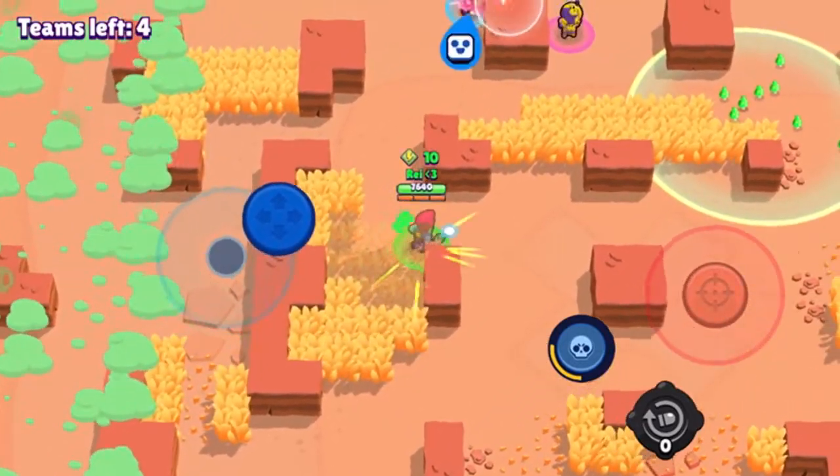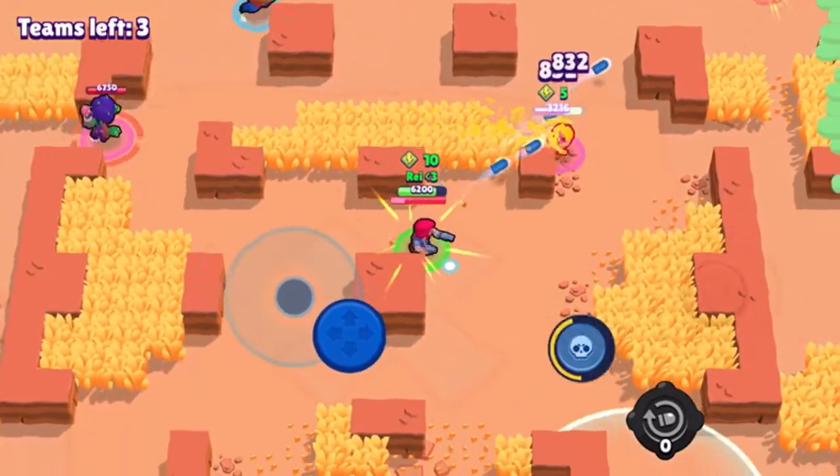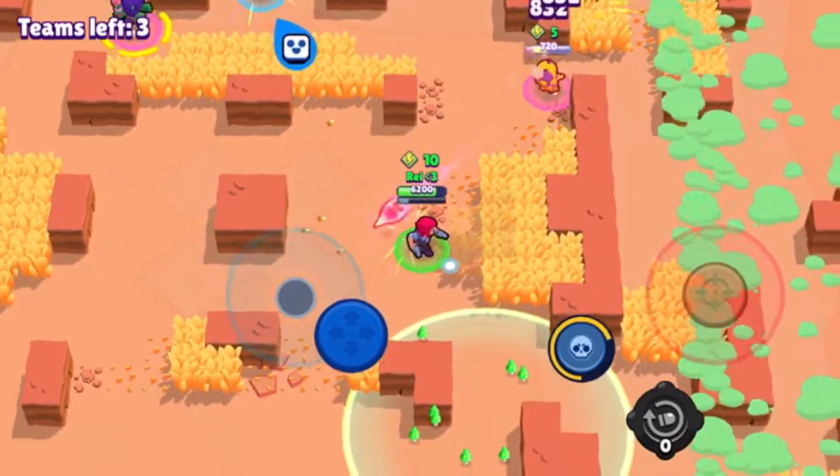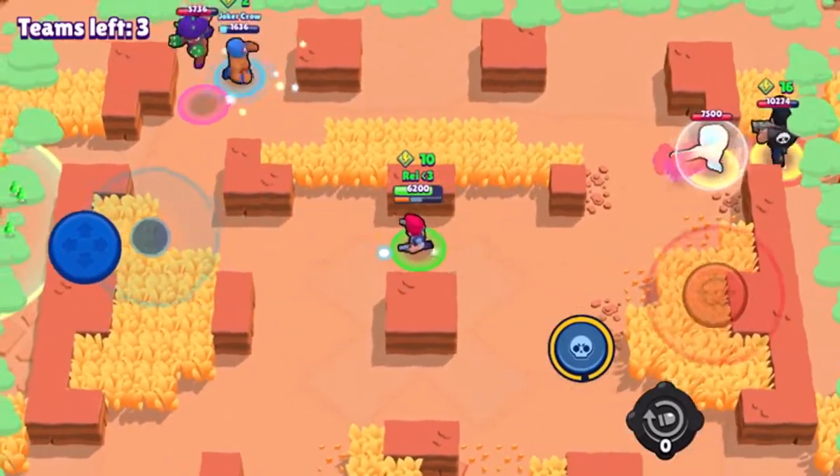If either of us have our super — or if anyone has their super — there'll be a yellow ring around where they're standing when they're aiming it. If they're not aiming it, there'll just be a blue ring.